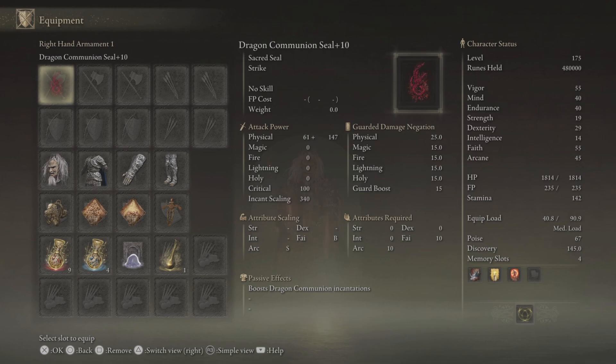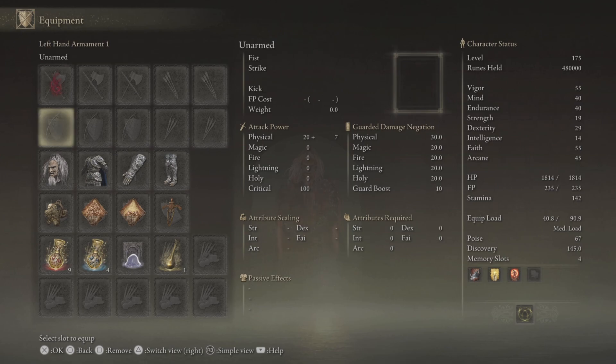What's the attribute scaling? S in Arcane and B in Faith. And if you check the character status on the right side of the screen, we've got most of our points in Faith and Arcane. We're also using Godric's Great Rune, which gives five additional points in each attribute, so the character status has five additional points from Godric's Great Rune.